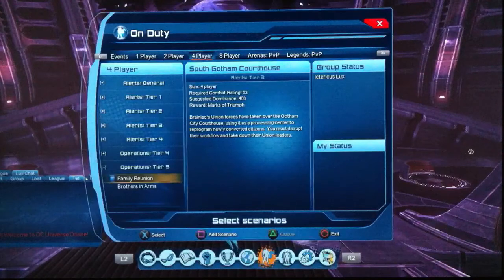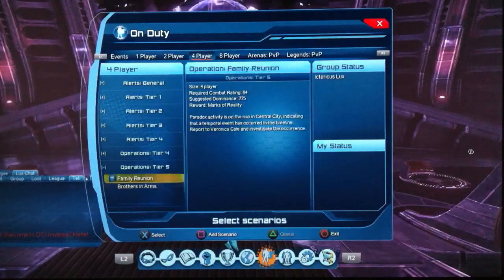Then you get the Tier 5 ops, which are very, very cool but very, very long. These give you 5 marks of reality for doing each one of them. As you can tell, I haven't done them yesterday or the day before — or the day before.